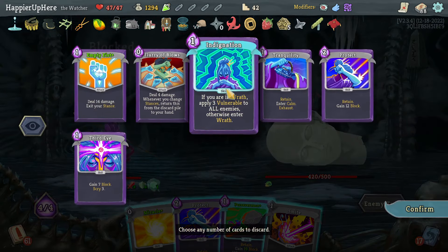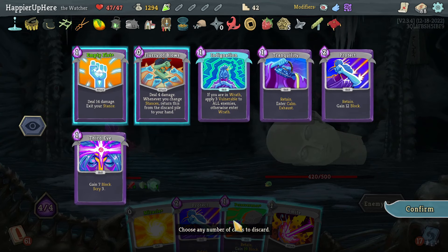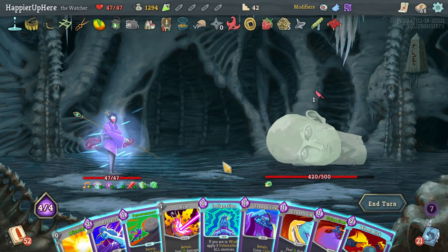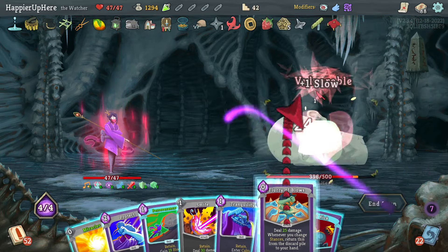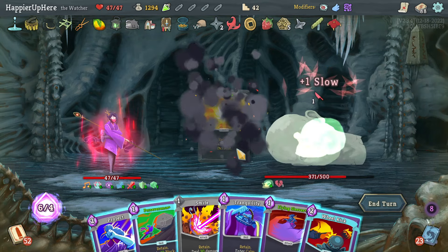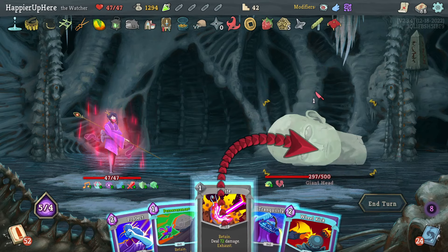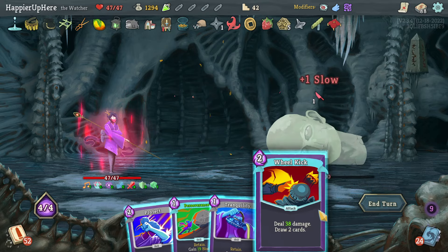I think I'll enter Wrath with the Indignation. I'd like the Tranquility — get rid of these four. Let's do Indignation first, then Crush Joints, Flurry of Blows. Wheel Kick is 70 — can I get overkill here? Flying Sleeves — Wheel Kick is 85. So close — I think I need to play a few more cards. 91 — if I do the Protect then it's 96. So close, I need to play one more card.